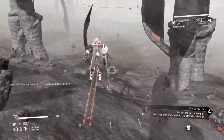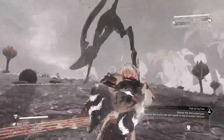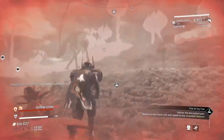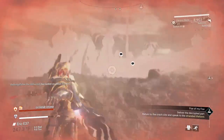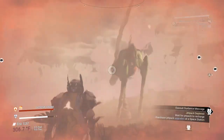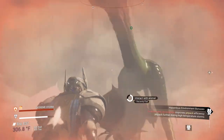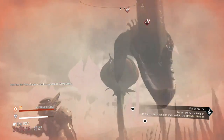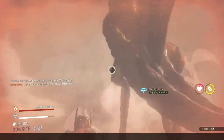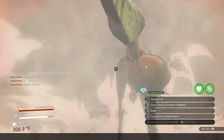I can't even catch him! Come on baby, get over here! I gotta wait for the storm to kick into full gear. I literally can't catch that guy. Almost had him — there we go! That is awesome. 'Sama Sama' — I could have picked a better name, my friend. Let's get some love going — give him a creature pellet and get him all up to speed. You gotta ride him, come on now!